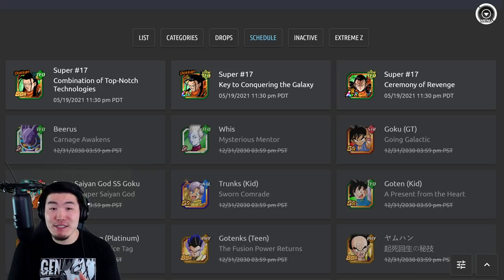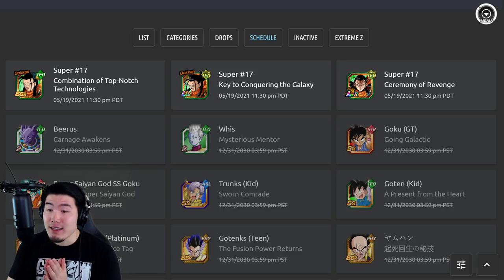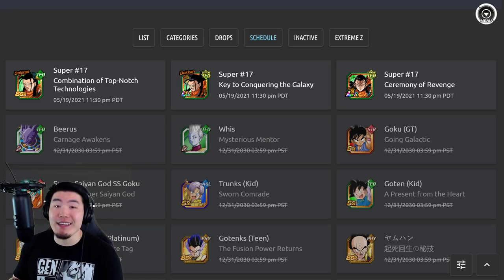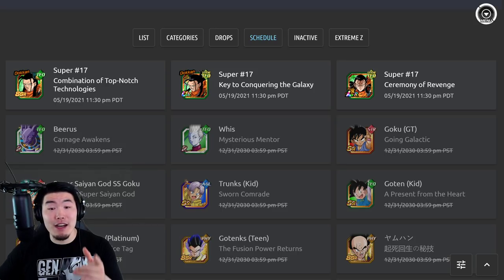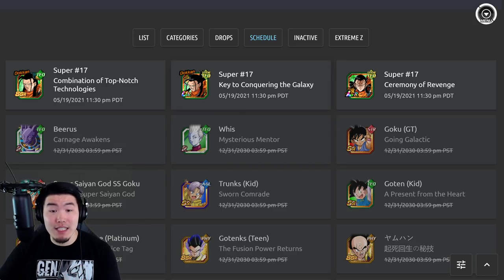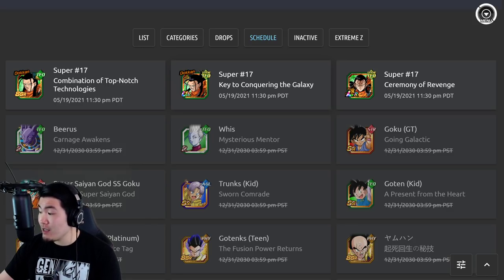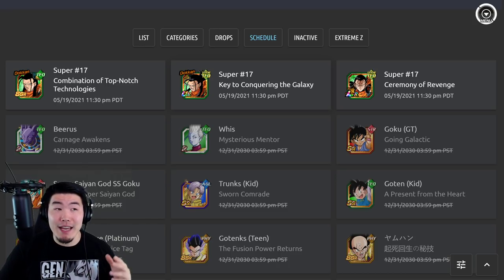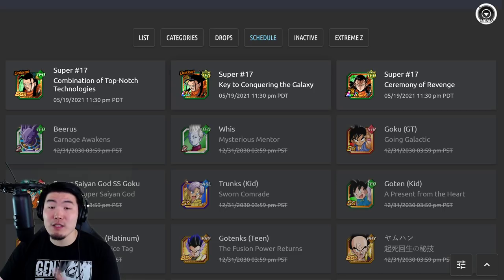We mainly just got the assets for the upcoming LR Super 17, which is releasing quite a bit earlier than I thought. I thought it was going to be in about two days after the Dokkan Now, but he's actually coming out tonight. As you can see on DBZ Space, it says 11:30 PM Pacific Time on the 19th, which is obviously today.